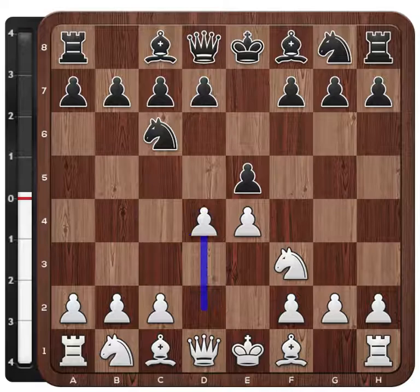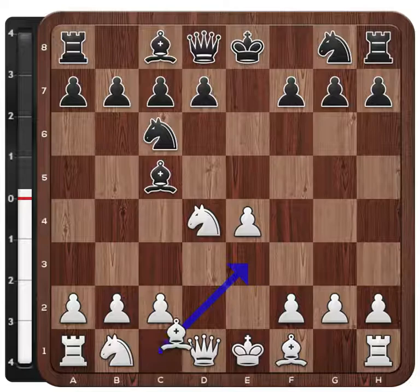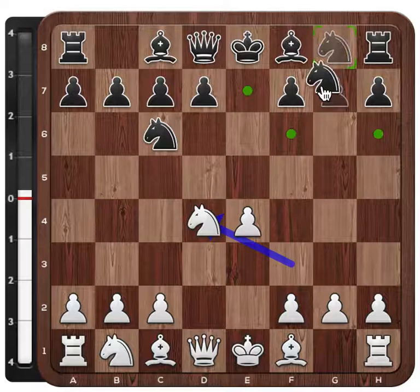Let's have a look at the game. After e4, e5, Nf3, Nc6, d4 we reach the Scottish Defence. After e takes, knight takes, Bc5, Be3 is one of the main lines.